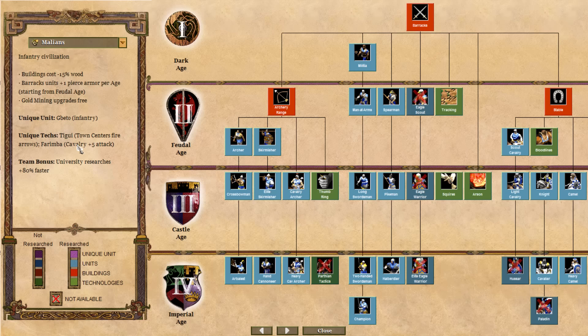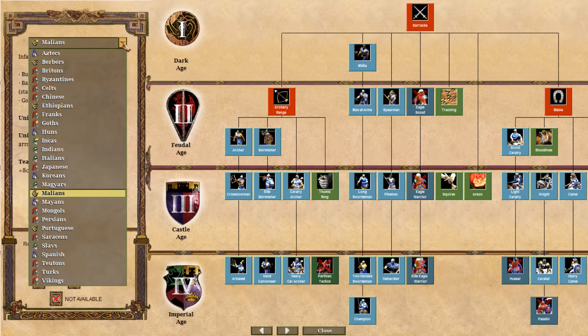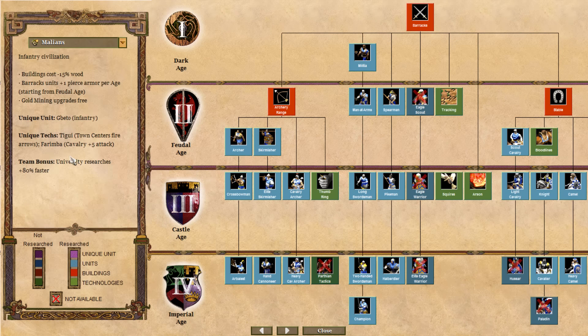Next up - the Malians. Buildings cost minus 15% wood, barracks units get one pierce armour per age, gold mining upgrades are free. So this isn't as good for rushing but still has some valuable stuff. Their unique unit - Gbeto - I can't pronounce any single word here. Town centres fire arrows, cavalry plus 5 attack. A lot of people like to play on Dark Forest where you wall it off at the start - that's basically what people use it for, so this could suit that playstyle.